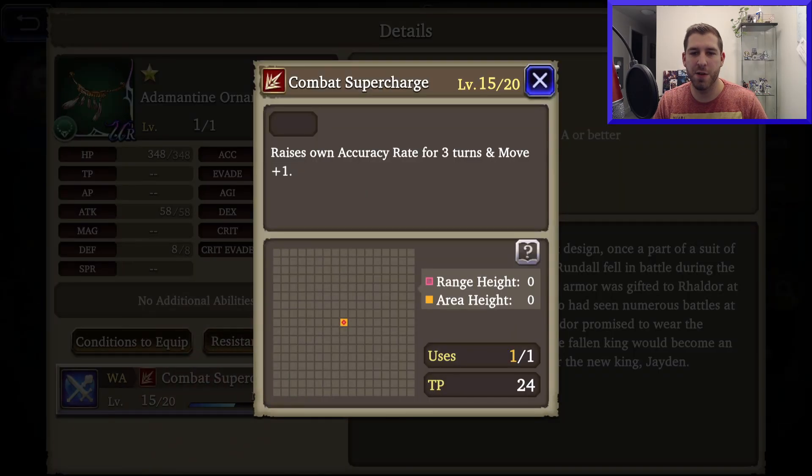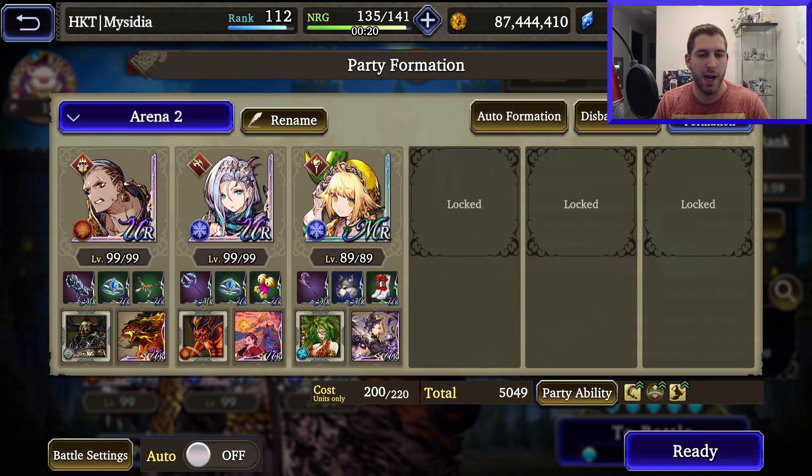Raldor's TMR gives me an extra bit of move, my accuracy rate goes up, and that allows me to attack evade units. Victora has sneak attack, which has 100% hit chance from behind, so that's something I've been gearing towards. Otherwise, Victora is going to charm people, Raldor is taking Delita's spot — moving up the map as a tank — and Chell is just going to support the two of them.